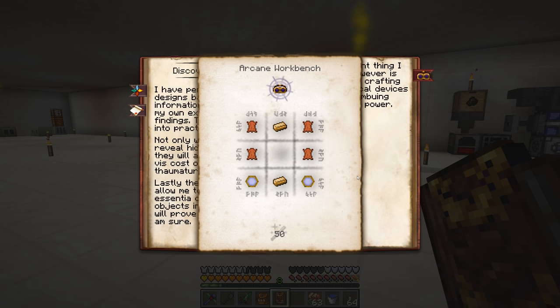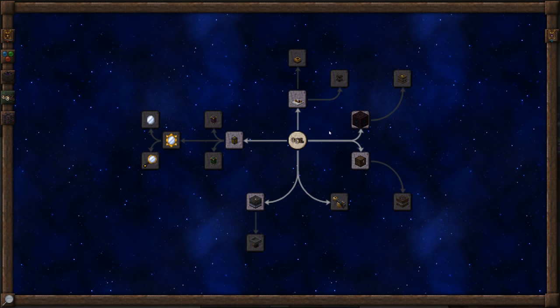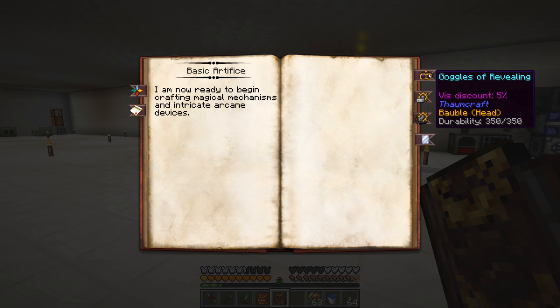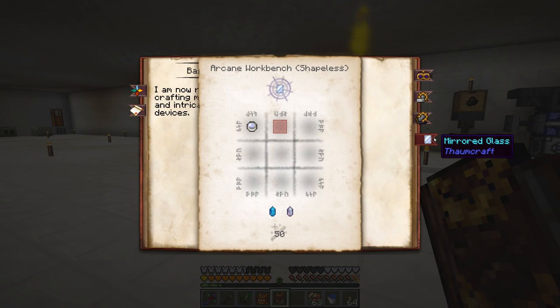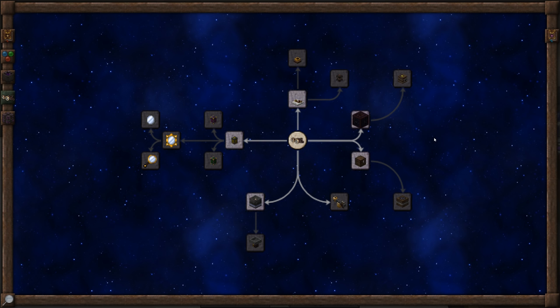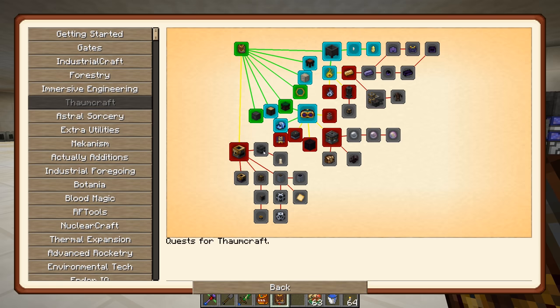I unlocked Artifice, which actually required making the Goggles of Revealing. As you unlock different sections it adds more tabs. If you go to the Artifice section, goggles revealing is what it needed, and then right there is mirrored glass - so we're now able to craft that stuff just by going through some of the basic Thaumcraft things.